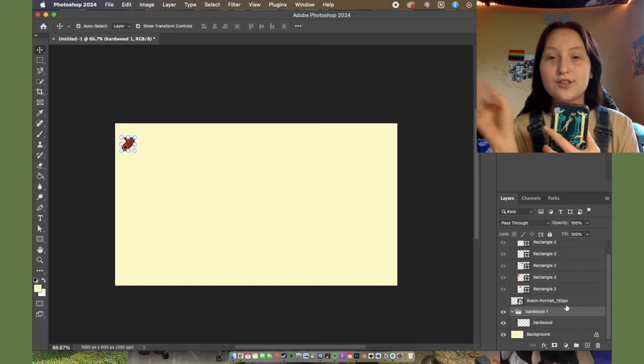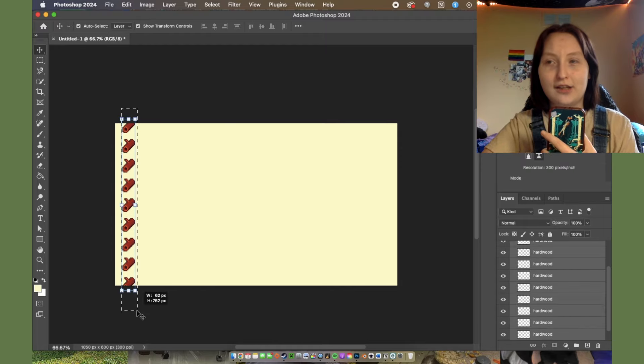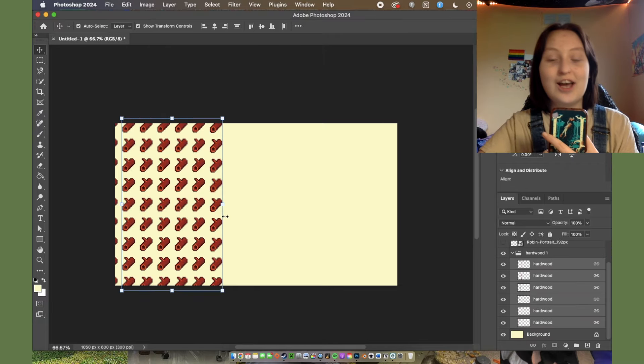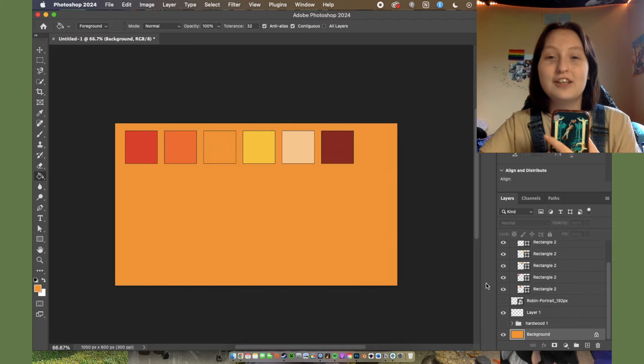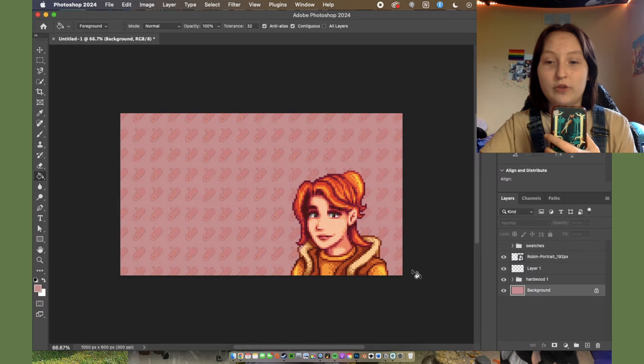Second off we have our favorite lumberjack lesbian, Robin! All these characters are lesbians — I know that canonically every character in Stardew Valley is bi or pan, but all these bitches are lesbians. For Robin's card I really wanted to use hardwood in the design. I had a very clear vision of using hardwood in the background, so this is me duplicating the hardwood a ton of times and formatting them until I was happy with it — kind of like it was floating by, which is a thing in Stardew Valley during certain events.